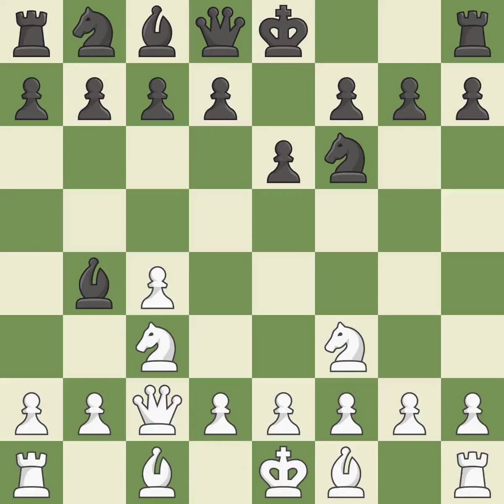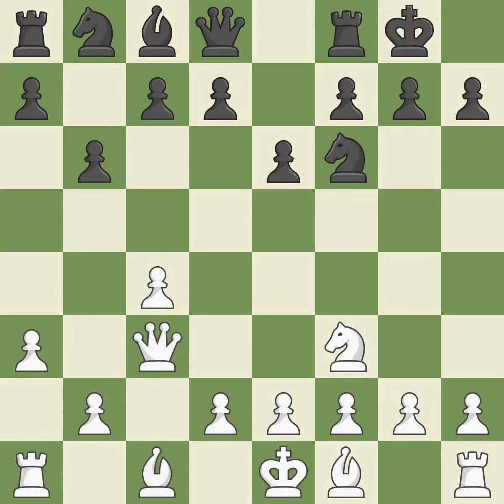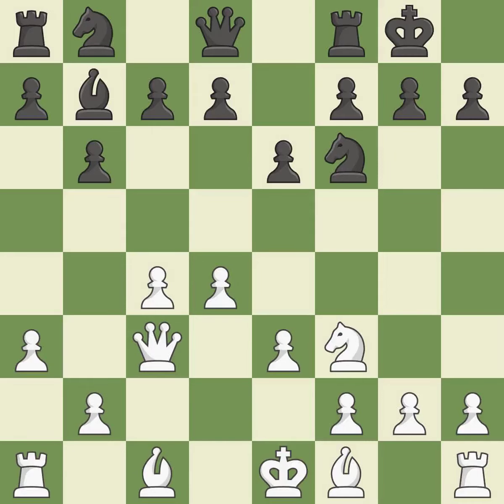QC2 develops the queen, protects the knight, and controls the B1-H7 diagonal. Castling gets the king out of the center and activates the rook. This kicks an opposing bishop. This exchange is fair. The bishop will be better off as a result of this — by positioning the bishop on a potent diagonal, this fianchettos the bishop. The bishop is prepared to grow into a functional square.